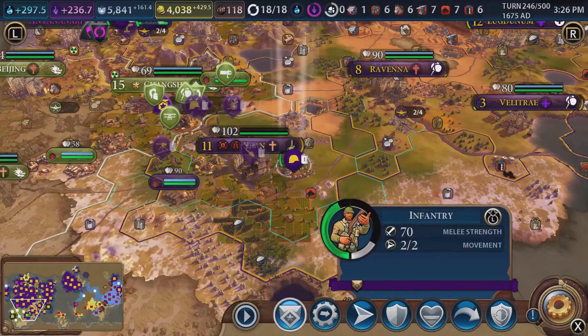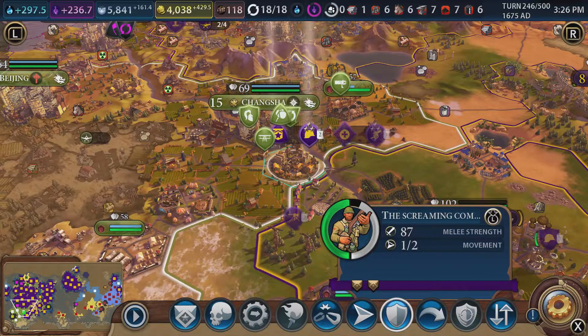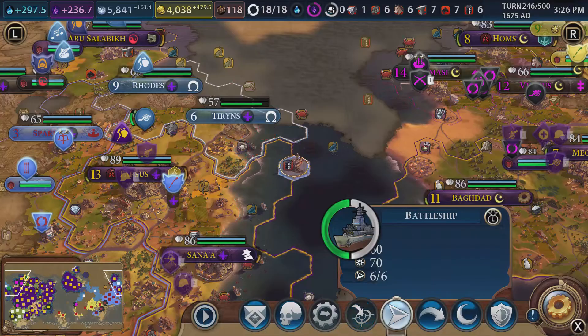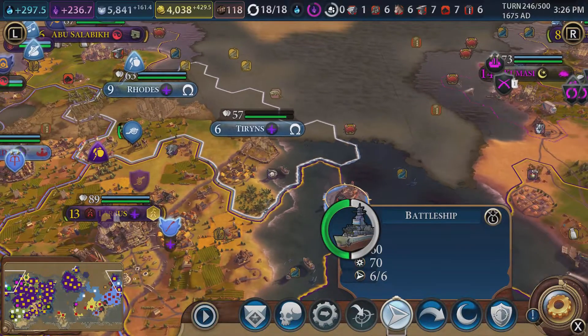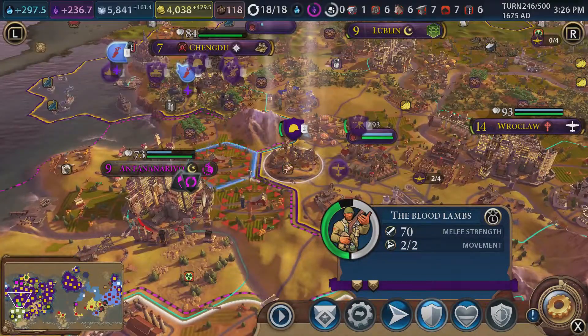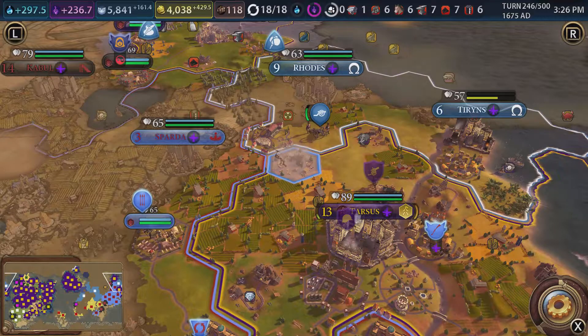You can heal though, so get yourself healed - just stay there and let's see what happens. They'll probably cause us a bit of damage but nothing we can't handle. Oh my god, this is how crap Greece are - we're going to bring the wall down with one battleship. I'm not even bothered - I don't even want the city, I just want to cause them problems. You stay here and just... you are taking fire though, but it'll be fine.